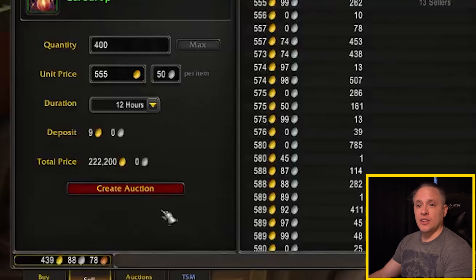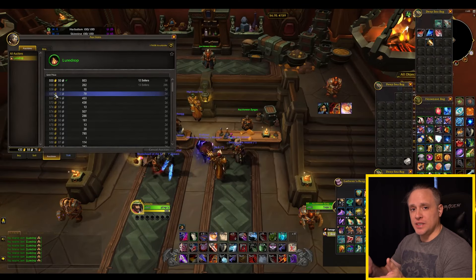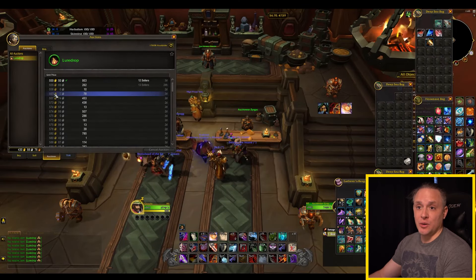If I pop them in here, it looks like it's going to be around 222,200 if I sell them at the lowest price in the auction house right now. That sounds like a good rate, we'll go ahead and pop that in. And from here we just wait to see if it sells. In most cases it is going to sell.